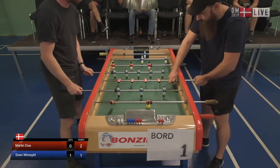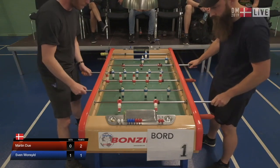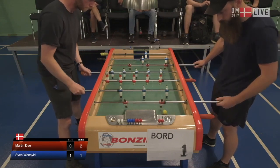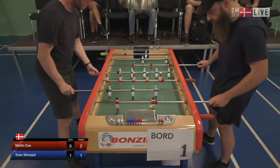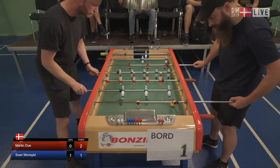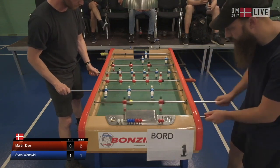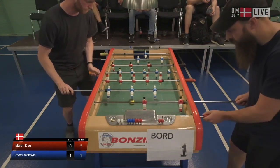Der var ikke noget træk på skubtrækken. Det er spillere, der kender hinanden rigtig, rigtig godt. Og i og med, at de begge har lidt den samme spillestil, så forstår de lidt, hvad de er oppe imod. Svend griber Martins forsøg på et skud fra forsvaret - 2-2.